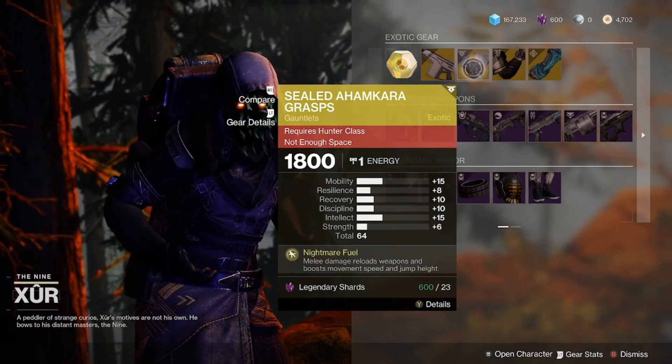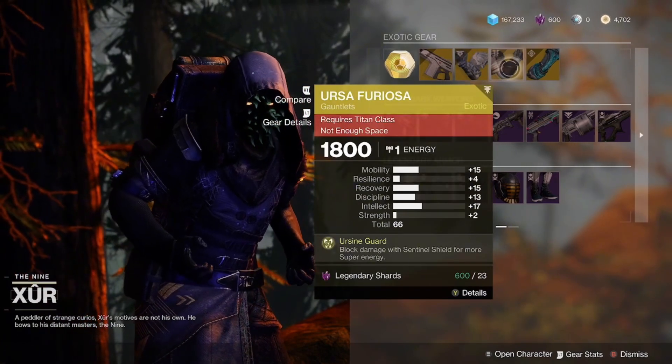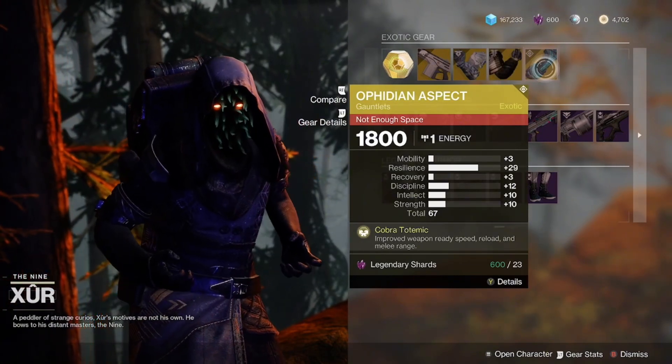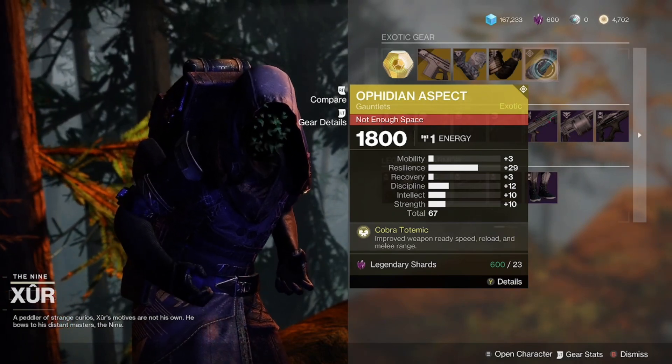We have the Sealed Arachnid Grasp with a 64 stat, the Ursa Furiosa with 66, and the Obsidian Aspects with a 67 — 29 spike on resilience. The Obsidian Aspects is a very good PvP pickup for the Warlock.